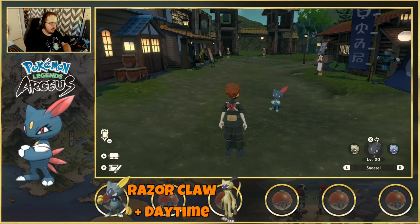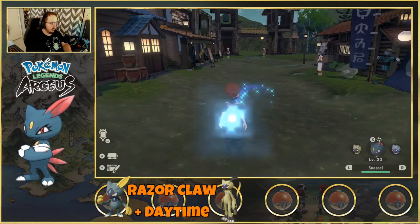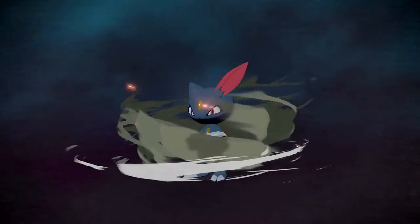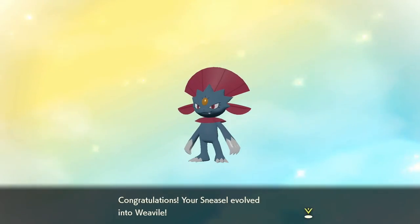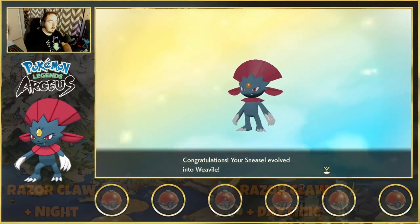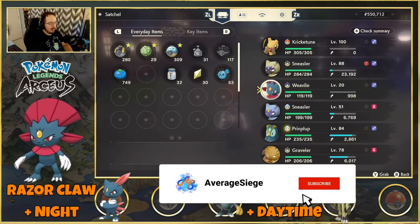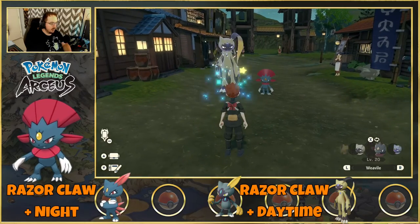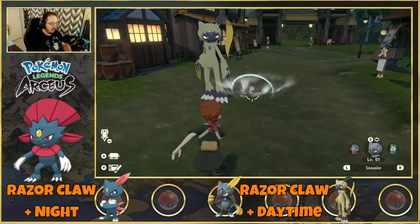We have Sneasle again at night. Wait till it's fully away, come back in — you can now see Razor Claw is compatible on Sneasle because it's night. So again we'll use the Razor Claw on Sneasle, same item and a different evolution. So there you have it, Sneasle evolved into Weavile! I didn't have a shiny Johto Sneasle to show off, but there's our Weavile, our shiny Sneasle alpha, and the regular Sneasle.